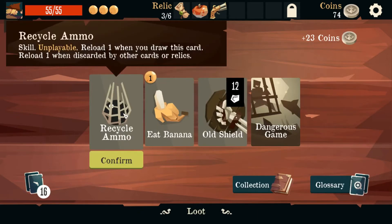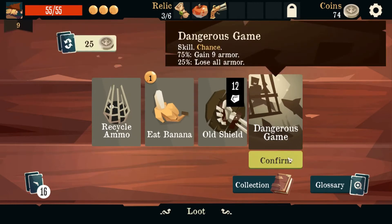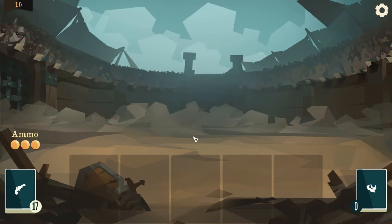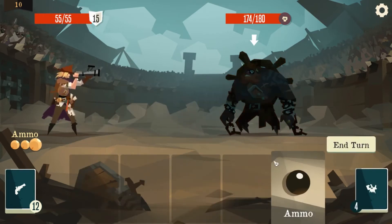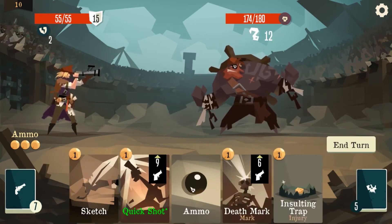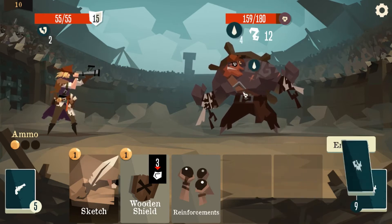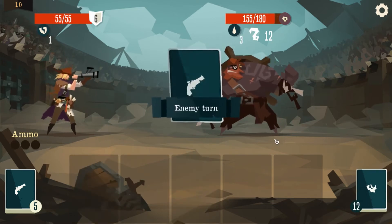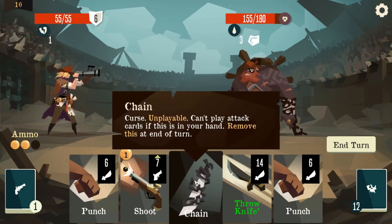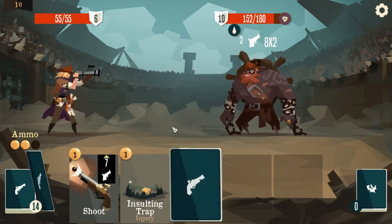We'll loot again. Reload — unplayable — reload one when you draw this card, reload one when discarded by other cards. Relics: lose four HP, gain twelve armor, heal nine at the end of battle. Dangerous game — thank you for working. Backstab, wooden shield, ammo, ammo. That was terrible, in fact.